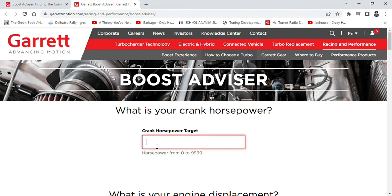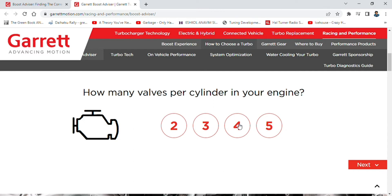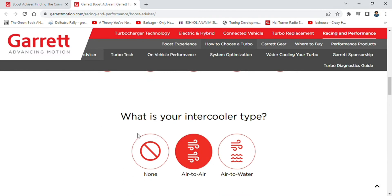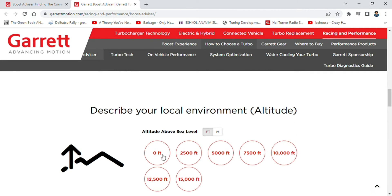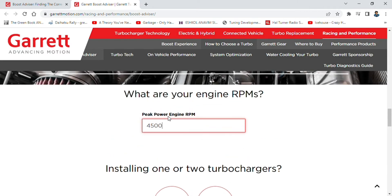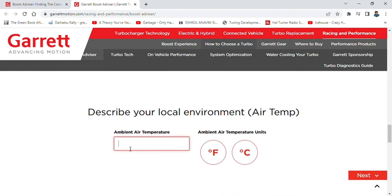Alright let's check out another one. Let's go for 250 horsepower. Displacement again 1.4, 4 valves per cylinder, pump gas, air-to-air intercooler, zero altitude — I'm probably about a hundred feet above sea level. RPM — not 4,500, I confuse that with the mid-range — 7,500. One turbocharger. And again 10 degrees Celsius average UK and Western Europe temperatures. Let's see what happens.